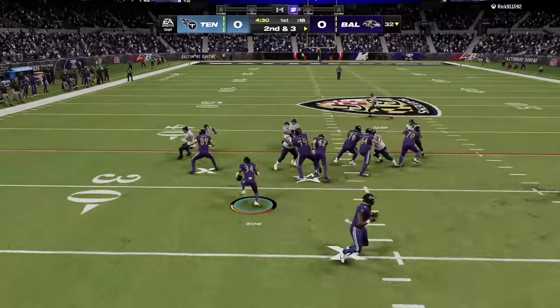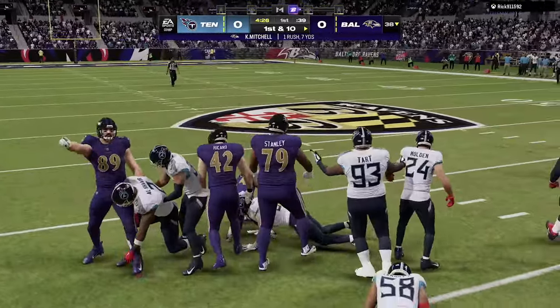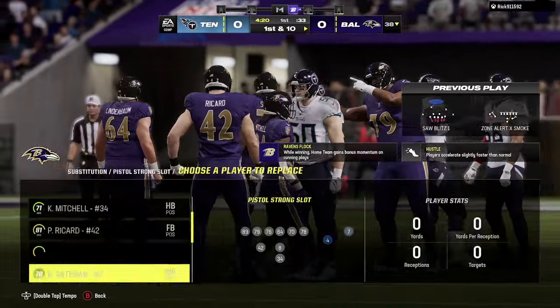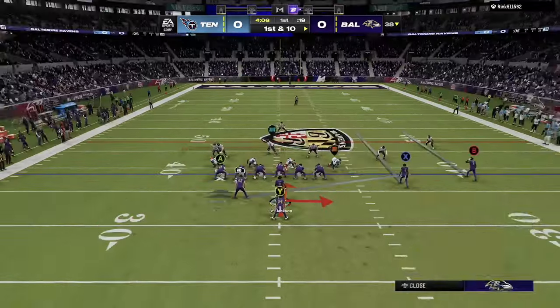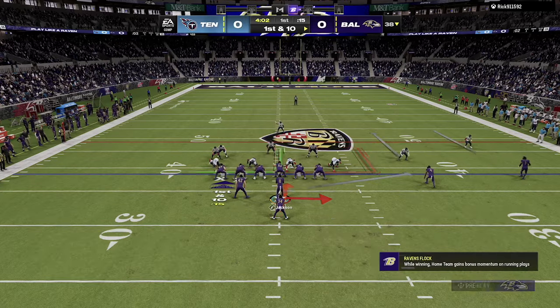Here's a look at the Power O — just going to hand it off here. We're going to get a good mix between Keaton Mitchell and Gus Edwards. As far as your other running back spot goes, you could have a fullback like Patrick Ricard there, you could have a tight end in that spot, or you can also have a fast running back. I would get someone like Franco Harris that's good at blocking but athletic enough to still carry the ball if needed.